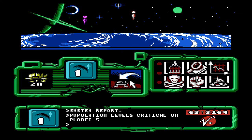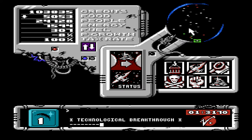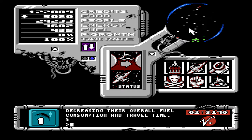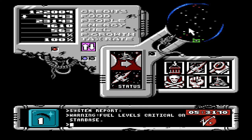So now we should be getting a good amount of steady fuel production on planet one. So it looks like technological breakthrough. Avionic engineers have built a hyperdrive system for your ships, decreasing their overall fuel consumption and travel time. Oh my gosh, you guys. Fuel level is critical on Starbase — of course, I just used all the fuel on a mining ship. But the mining ship is going to make more fuel. So it's a win-win. Everyone wins.